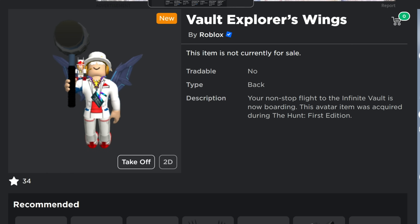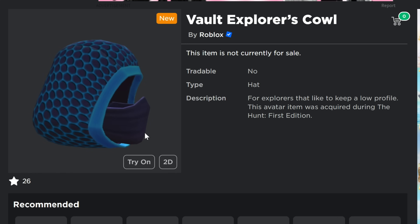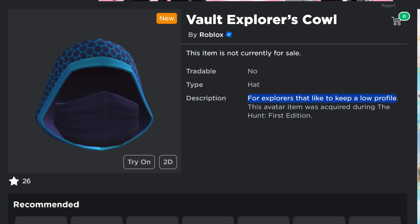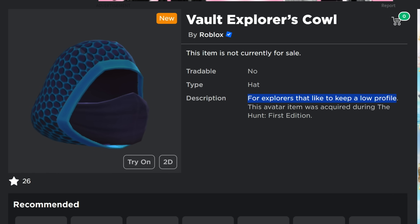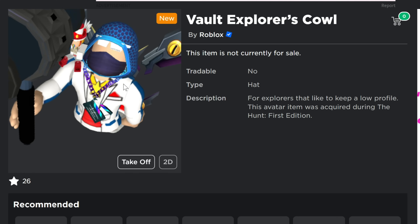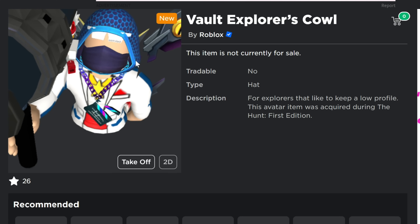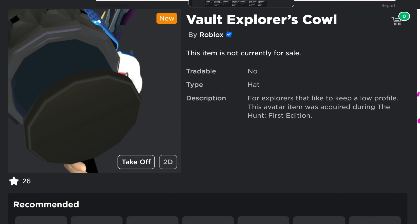The Vault Explorer's Cowl looks really cool — it's like a hood. People love hoods on Roblox and I guess you could wear it to keep a low profile as an explorer. You're going to see people running around in all these items very soon. It's a little close to the glasses I'm wearing so you might need something else to cover your eyes, but either way it's a pretty cool hood item.